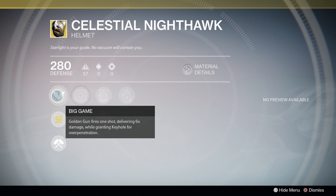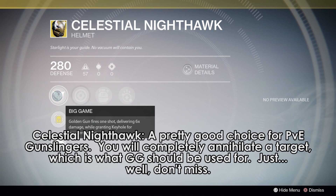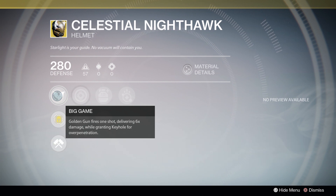Being able to just immediately kill something completely dead can come in handy in the raid, although in heroic strikes maybe not as much. It does what I think Golden Gun should be doing in the first place, which is actually killing something. You activate it, you shoot something, it is going to die. That's great.